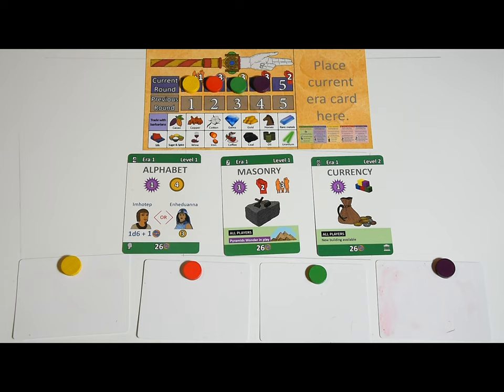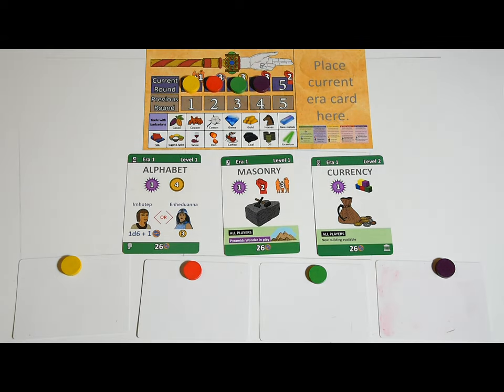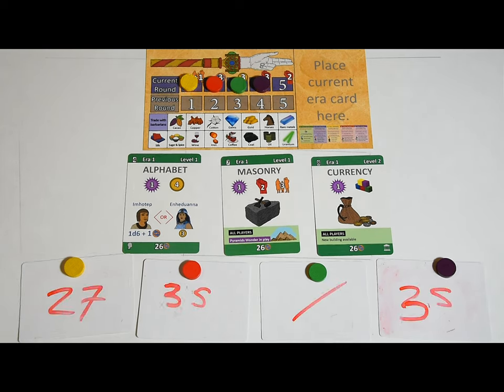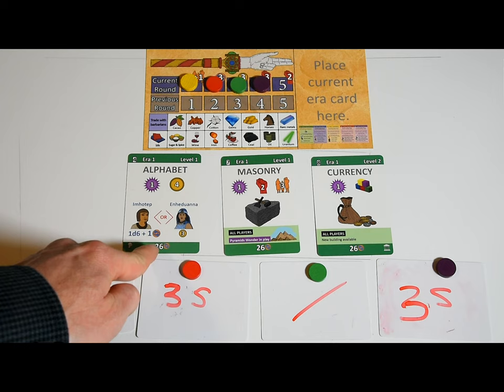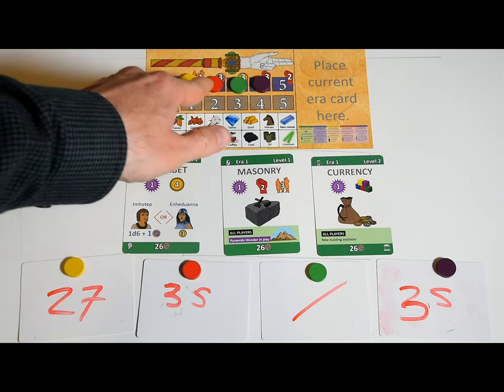Every turn, a selection of technologies will be up for auction — one technology per player minus one, so someone will be shortchanged. The technologies available will be the ones with the lowest numbers at the top left, including any that weren't sold in previous rounds. For four players starting in the ancient era with one level one tech already assigned each, the remaining alphabet and masonry technologies plus currency (the first level two technology) are available. Players first bid for the technology with the lowest number — the alphabet in this case. Players make secret bids using their dry-erase cards; all bids must be in commerce, but you can convert gold to commerce one for one. The highest bidder who meets the minimum bid gets the technology. If there's a tie, the tied player first in turn order wins.